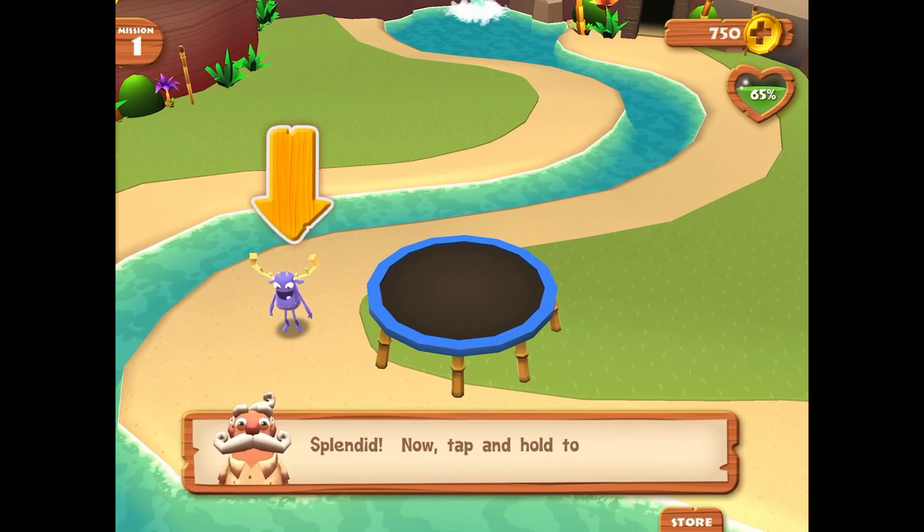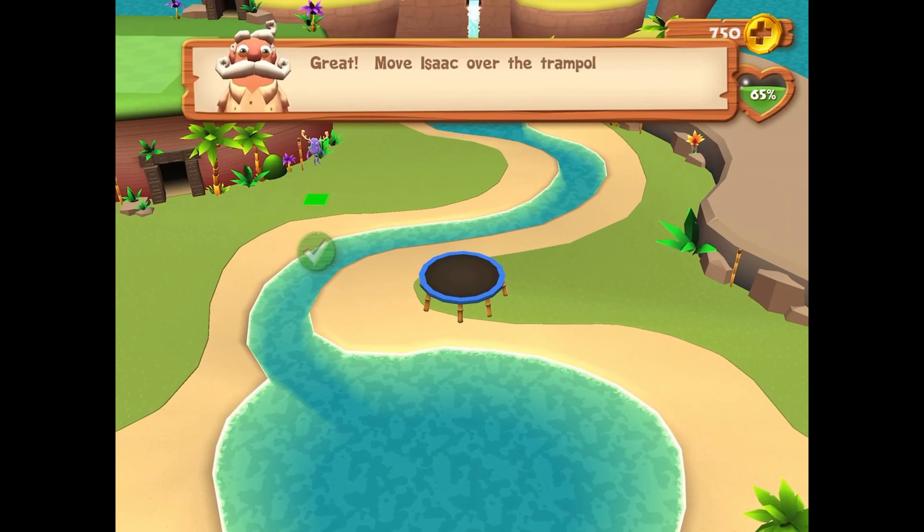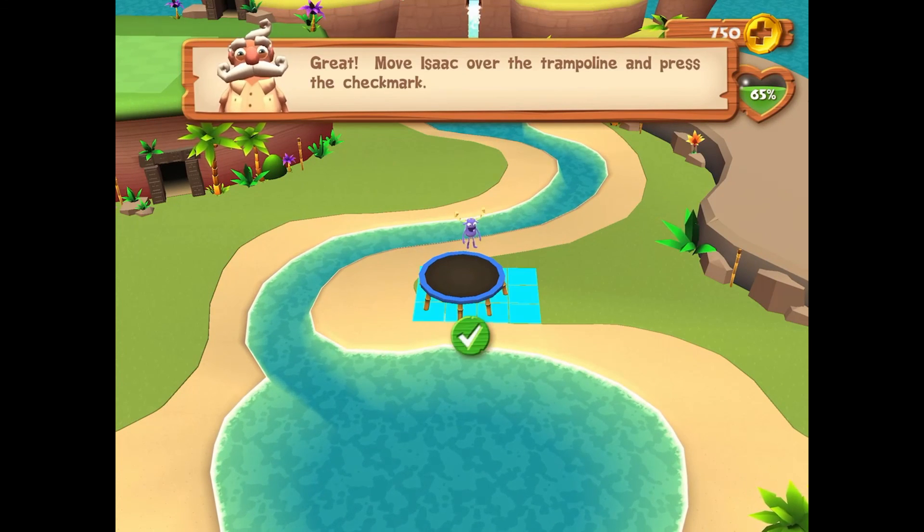Splendid! Now tap and hold to pick up Isaac. Great! Move Isaac over the trampoline and press the check mark.